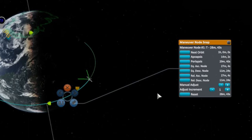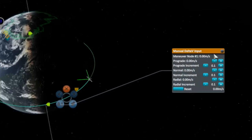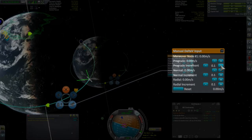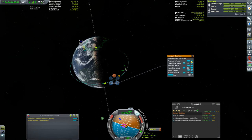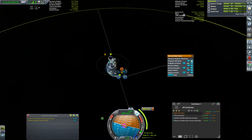Using another panel in the mod, I can input the burn directly with numeric increments. This burn just needs to be prograde, so I step up the increment to 100 and start adding prograde — I much prefer this to dragging the handles around. Getting out to the moon is about 860 meters per second, so I bring the increment down to 10 and add a bit more.